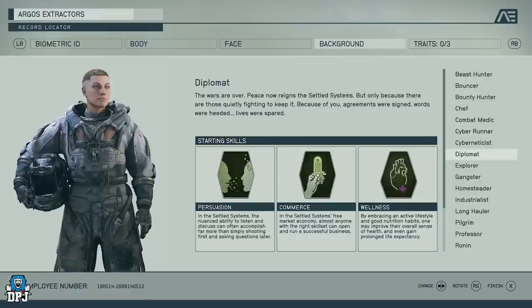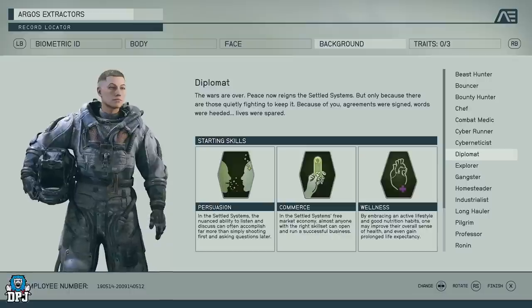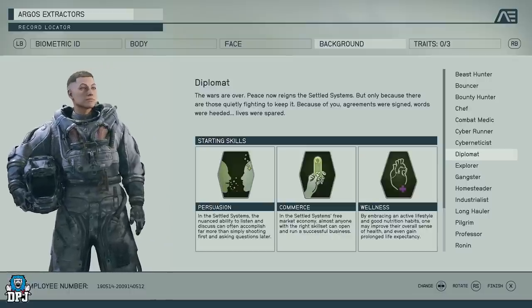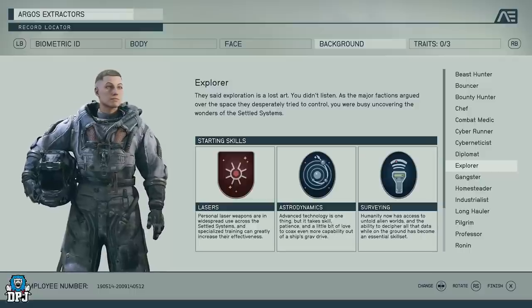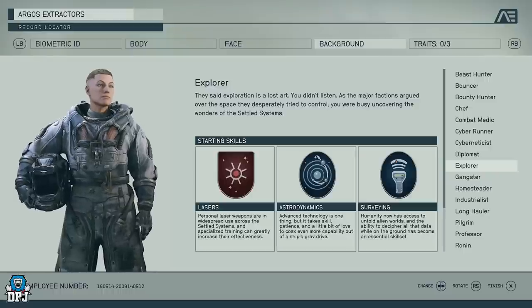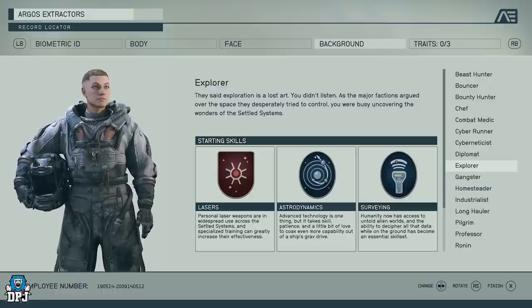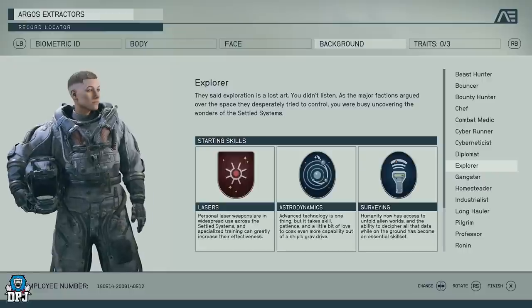Diplomat is going to open up various quests because having certain backgrounds means you'll get different dialogue options when talking to people. You get Persuasion, so you can probably persuade people more easily in conversation. There's also Commerce — with the right skill set you can run a successful business and earn extra money — plus the Wellness perk to increase your health. This feels like a second playthrough type of background to me.